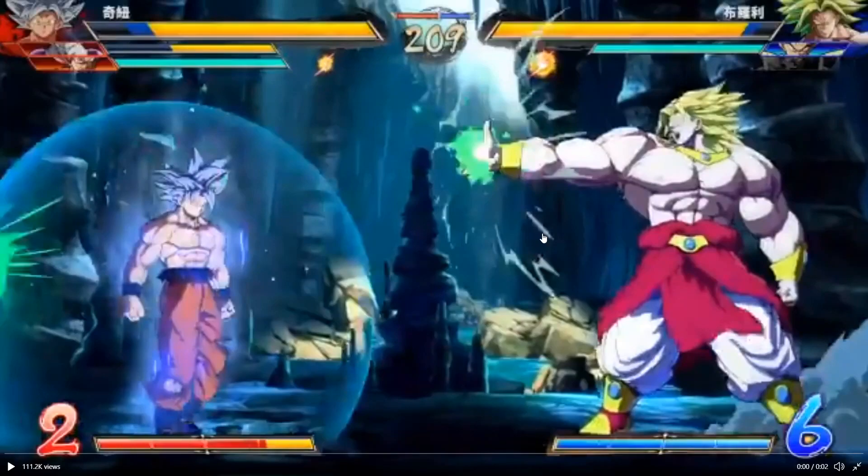This can be major in terms of neutral and changing how neutral technically works against UI Goku. When you see Z Broly for the most part online, they use a lot of ki blasts to keep zoning and control neutral in their favor. So the fact that UI Goku can walk through that and close the gap is absolutely insane — and it doesn't just work against Broly.